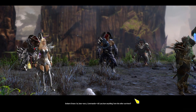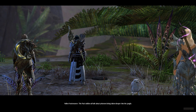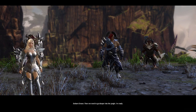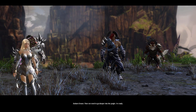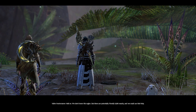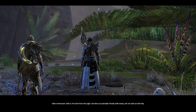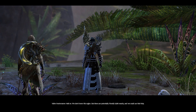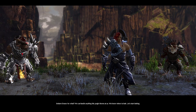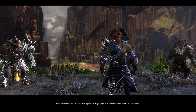Commander, did you learn anything from the other survivors? The Pact soldiers all talk about prisoners being taken deeper into the jungle. Then we need to go deeper into the jungle. I'm ready. We don't know this region, but there are potentially friendly Hylek nearby, and we could use their help. We can handle anything this jungle throws at us. We know where to look. Let's start looking.